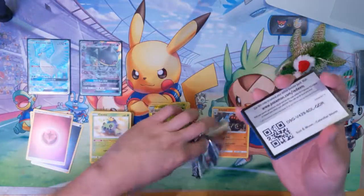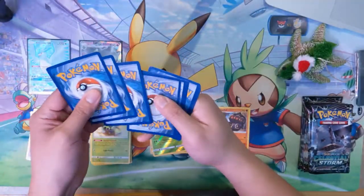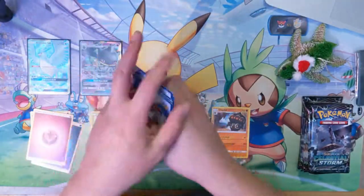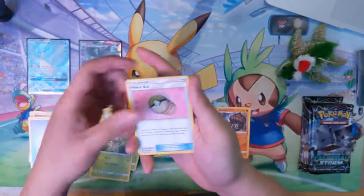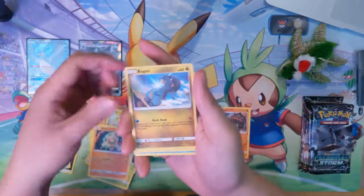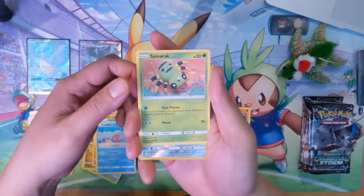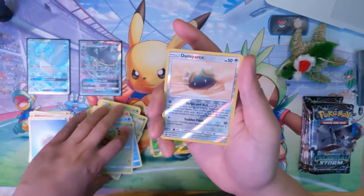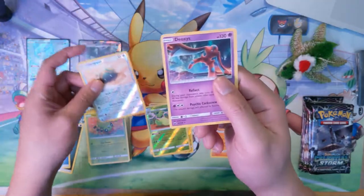Whoa, eviscerated that pack! Okay — Water Energy, Vigoroth, Nuzleaf, Frenball, Mawile, Bagon, Torchic, Luvdisc, Spinarak, Sunflora — then we got Deoxys.